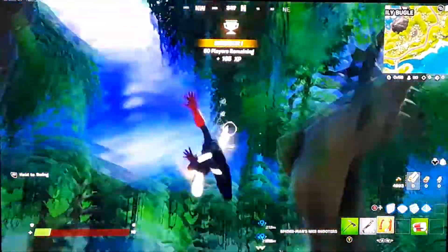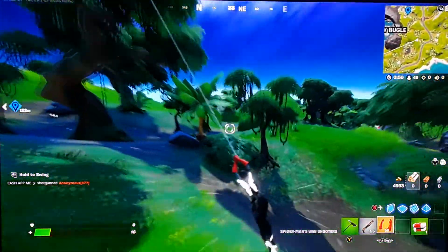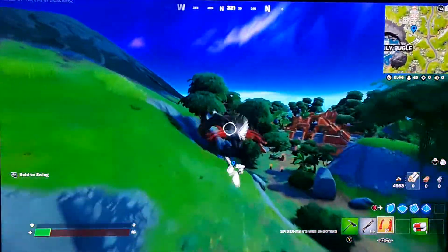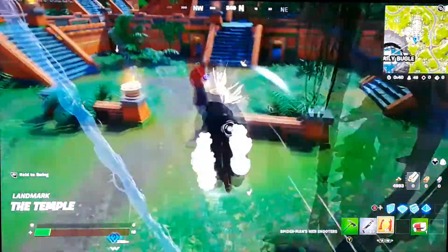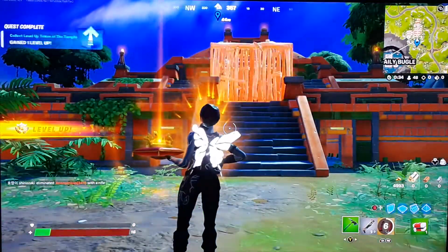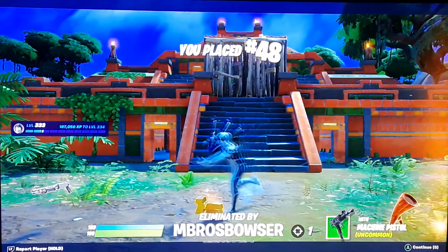Alright guys, so you're gonna head to Sunny Steps. I'm still doing this in the same game — as you can see, I'm still at 7 HP. But yeah, you're gonna head over to Sunny Steps. If I die I'm gonna be so mad. I just made my way all the way over here. You're gonna make your way over to Sunny Steps — it should be right over here. Here it is, right in the middle of Sunny Steps. I'm gonna just get it before I die. At least I got it. Alright, so that's the fourth one.